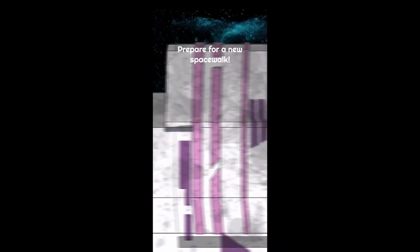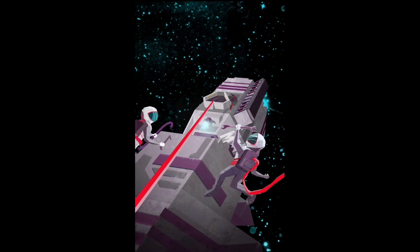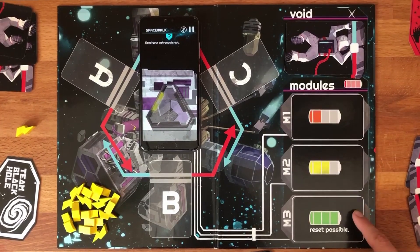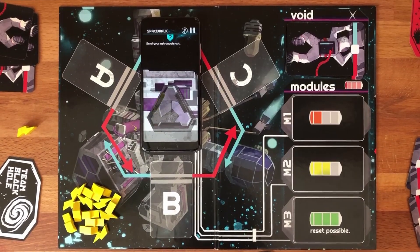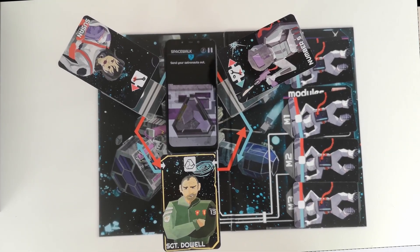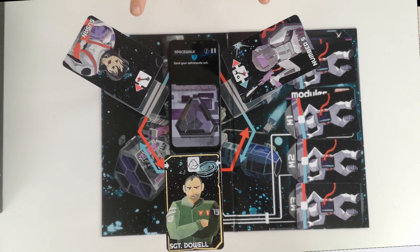The game consists of two phases. Number one: the spacewalk phase. The human astronauts use it to get closer to their goal of repairing the spaceship. Therefore, they need to decouple three modules: module one, module two, module three. To decouple a module, they need to create a certain card constellation, which is one sacrificing hero encircled by two engineers.